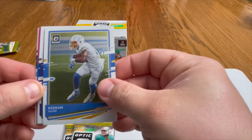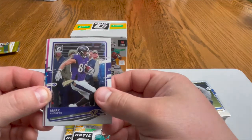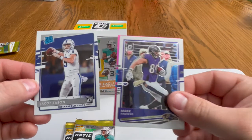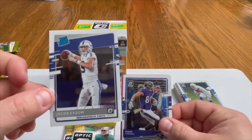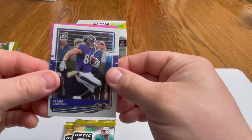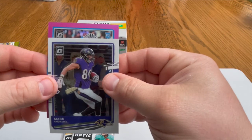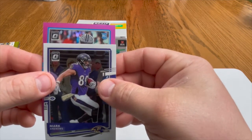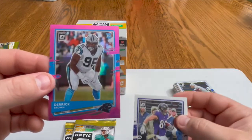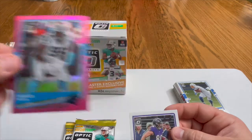Oh — there's something pink! We got a Keenan Allen, a Mark Andrews, pulling from the back a rated rookie of Jacob Eason. And this pink parallel is going to be — it's a rookie — Derrick Brown! Panthers, sweet — defensive tackle. All right!